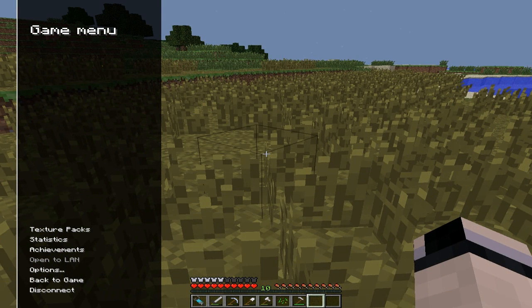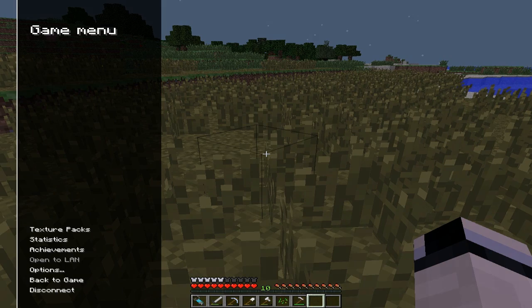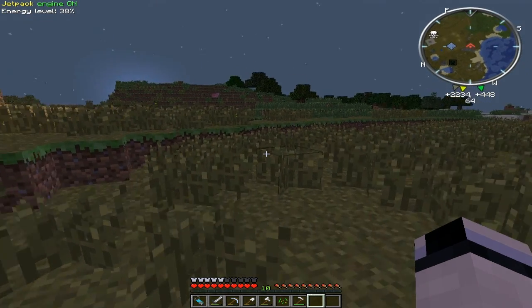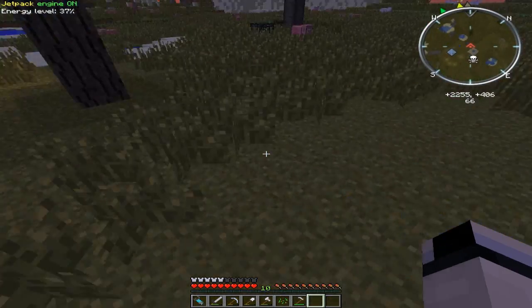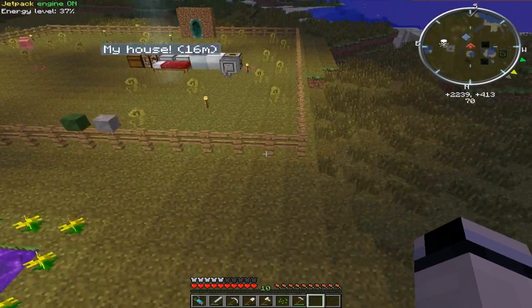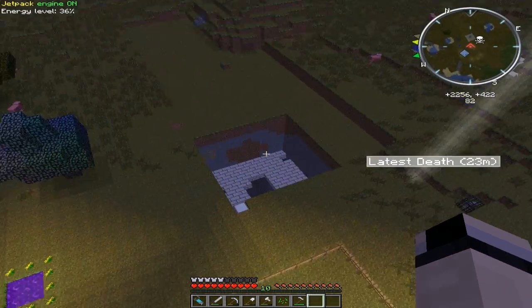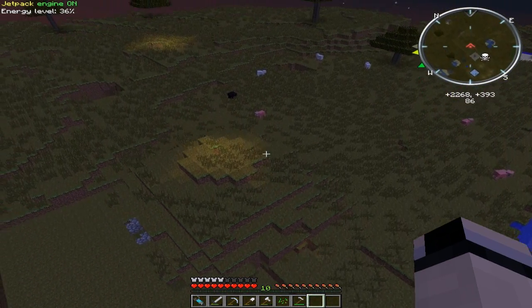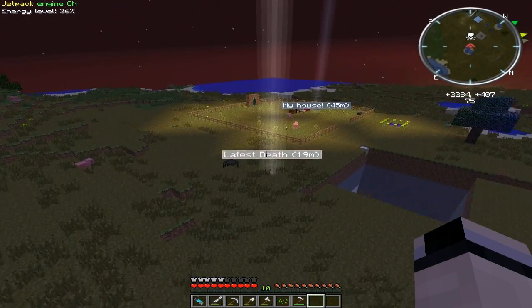Episode 2 is going to come out Tuesday the 14th, and then Episode 3 is going to come out the 21st, and then so on — every Tuesday. Red Cubed Vanilla is going to come out every Thursday once the server gets back online — it's down for the moment. So Vanilla on Thursday, FTB on Tuesday.